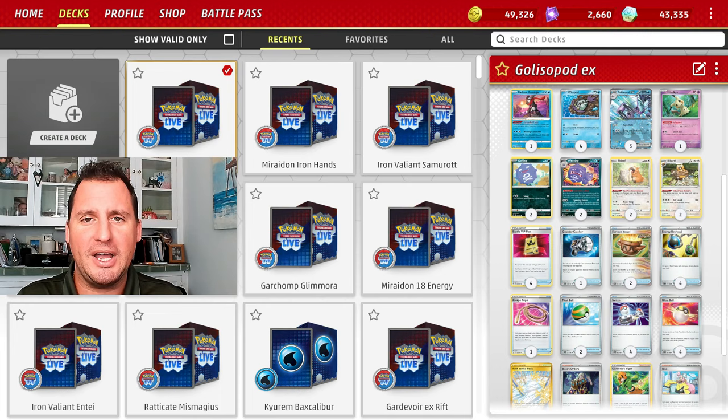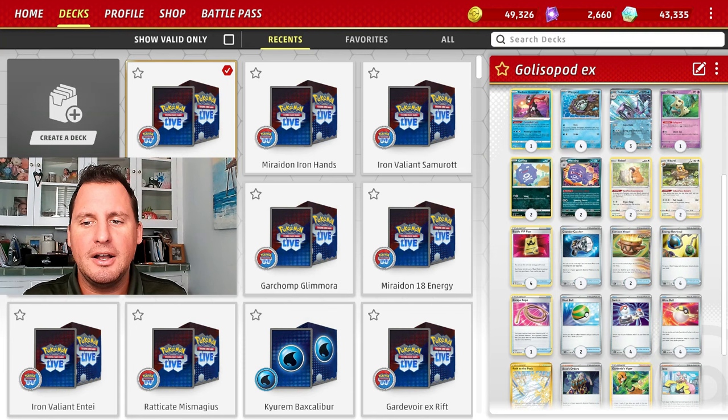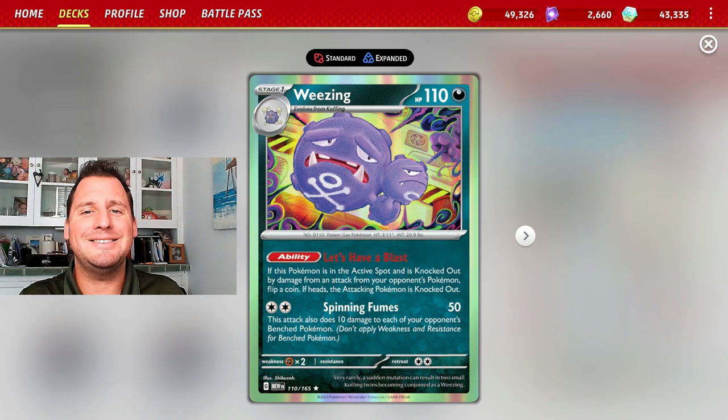We have Mimic You if we want to block any V's and EX's from attacking. I also added in Wheezing — its ability, Let's Have a Blast: if you knock it out while it's in the active, you flip a coin. If heads, your opponent is also knocked out. This makes your opponent think: do they want to take the knockout, or is the 50/50 shot worth it?